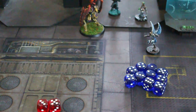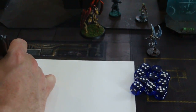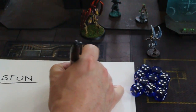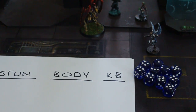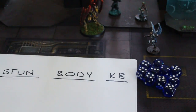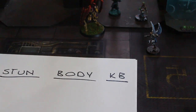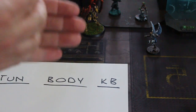So every attack does stun, body, and knockback. These are different types of damage — stun, body, and KB for knockback. They're very easy to calculate once you understand it. So let's roll our damage. She blasts Galaxy Hunter, the alien. He's been on her trail for a long time, taken her in, and now she's defending herself with a force blast of telekinetic power. Here it comes.